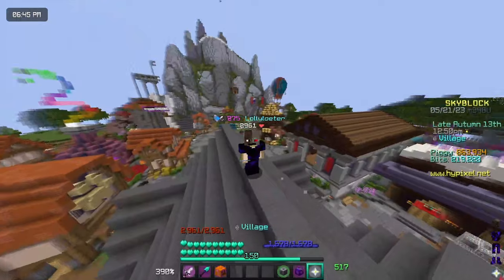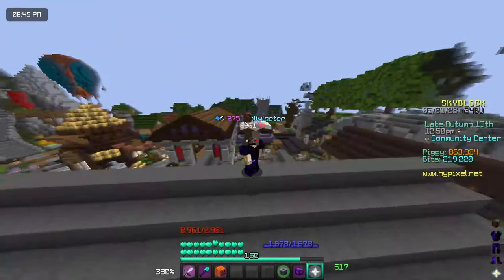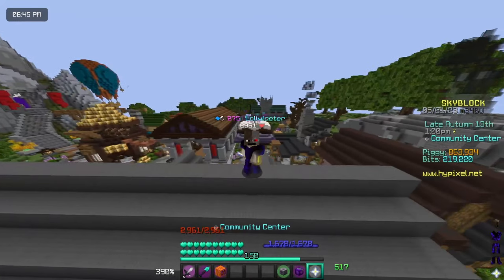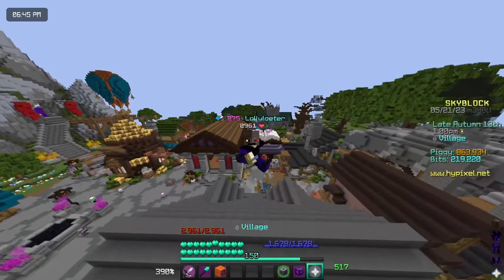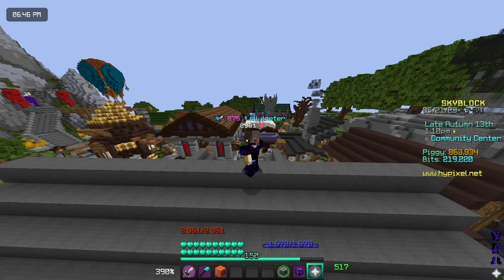You will also need to have a lot of space in your backpacks or ender chest to store all of the candy, because it's a lot of candy. You don't want to run with a full inventory and have to sell it to the bazaar. That's going to be more downtime, but if you have storage, you will minimize that.